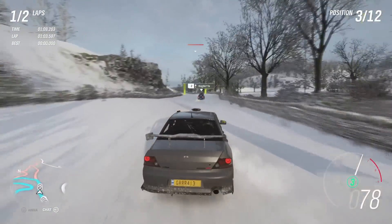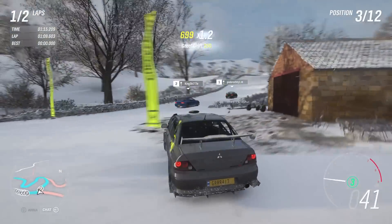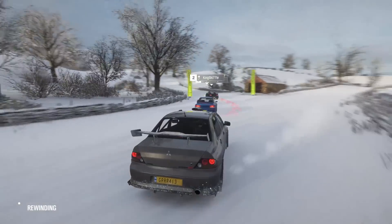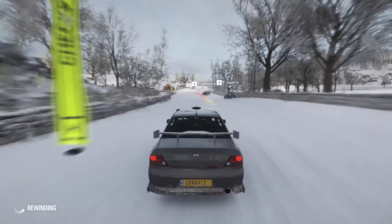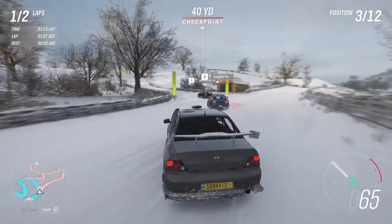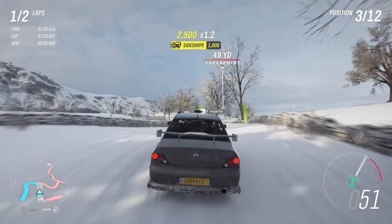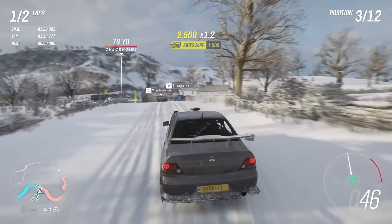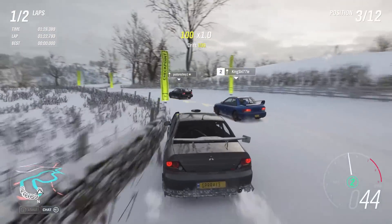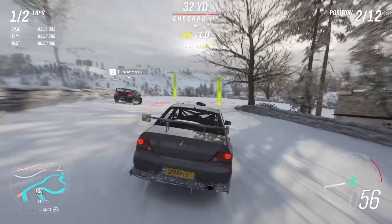One thing a lot of people seem to have issues with is when they have a 10 million dollar car in their garage but can't ask a 10 million dollar price for it. The thing is, people don't normally pay 10 million dollars for those cars because you can get them in wheel spins, which drives the value down. The auction house system looked at how often cars were sold and at what price to come up with a reasonable price — maybe they're adjusting this.